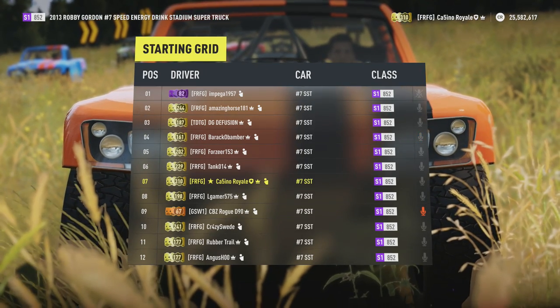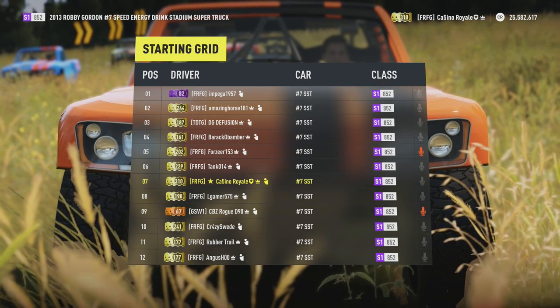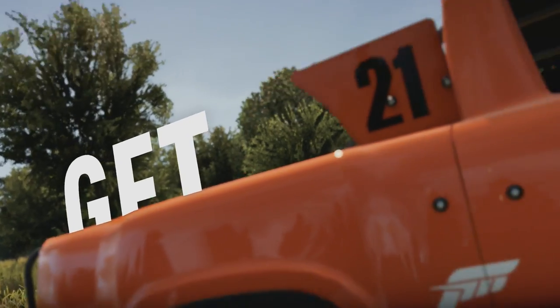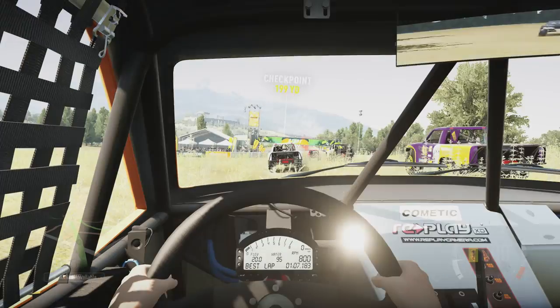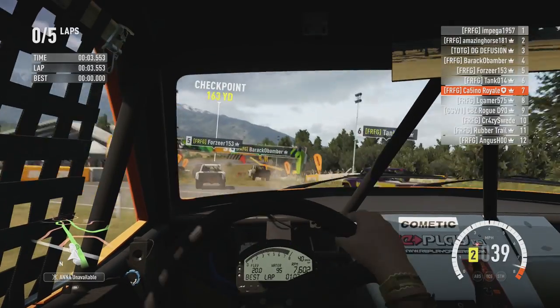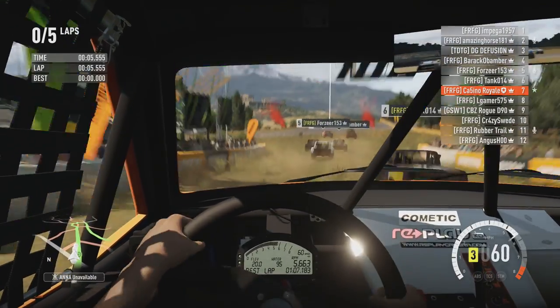We are starting again mid-pack. I'm not sure where's the best place to start with a cross-country. With lots of Horizon 2 races, first or last is best — first means you can probably get away, last means you can probably avoid the chaos. If there isn't chaos and you're last, you're going to have a bit of a long race. With these there's going to be chaos.